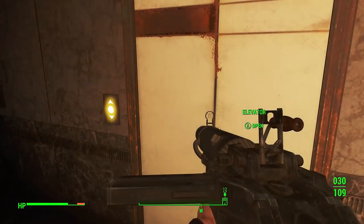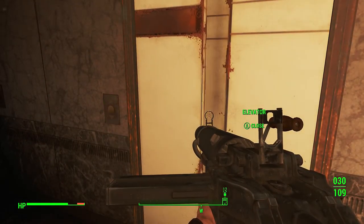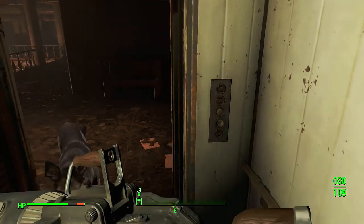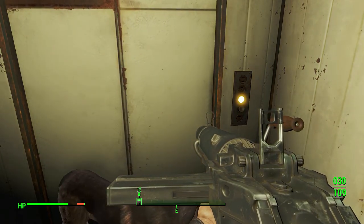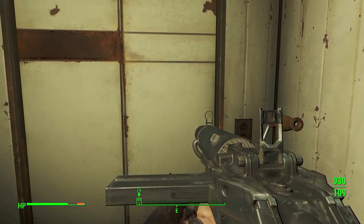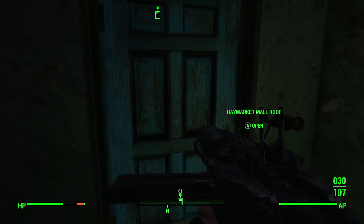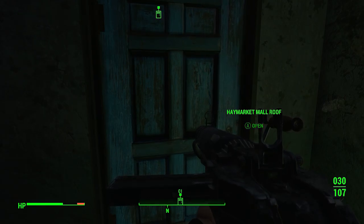Once you've killed them, head upstairs and you're going to enter an elevator, which will take you up even higher within the building. Once you've done that, be careful up here — there is a Protectron and a couple turrets to fight off, along with more raiders.